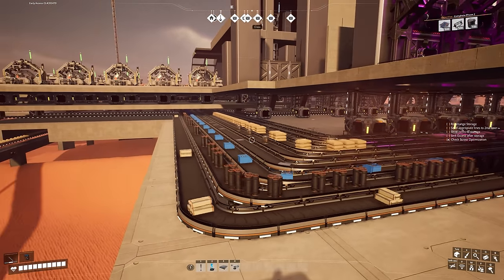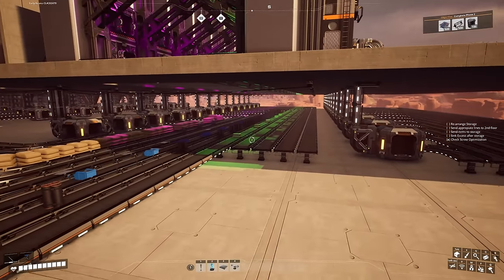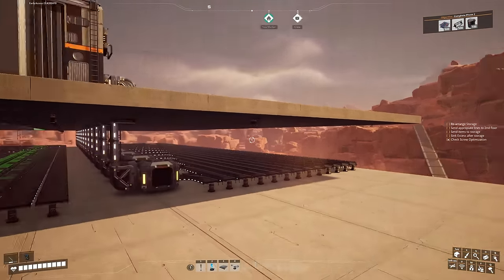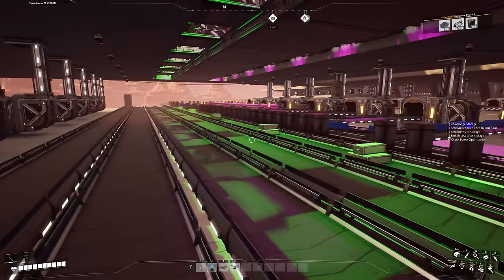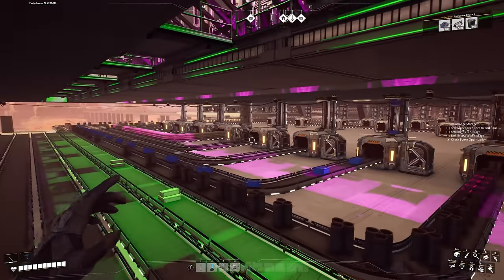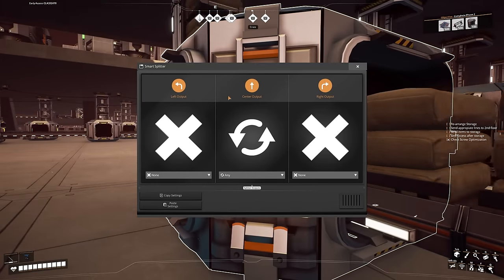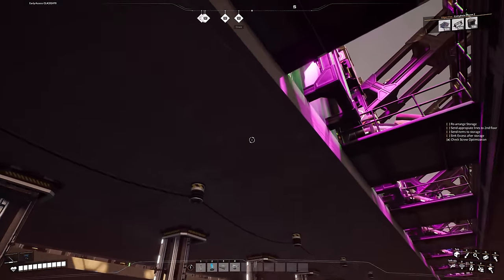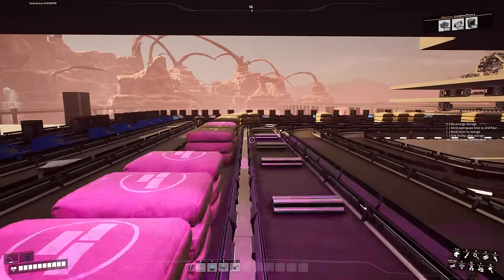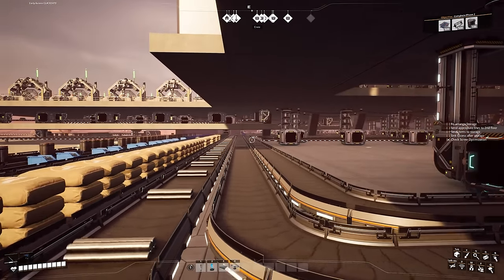We've now added the bus lines — all the ones being sent over there. You can see some excess lines for future items, for example caterium, which we'll need to bring into this building today for the stators. I also like how the lights come through here to light up the belts so it's not really dark underneath at night. All these items are coming into the smart splitters — I haven't assigned them yet because I don't know if these will be the exact lines, keeping an open mind to squeeze more through if needed.